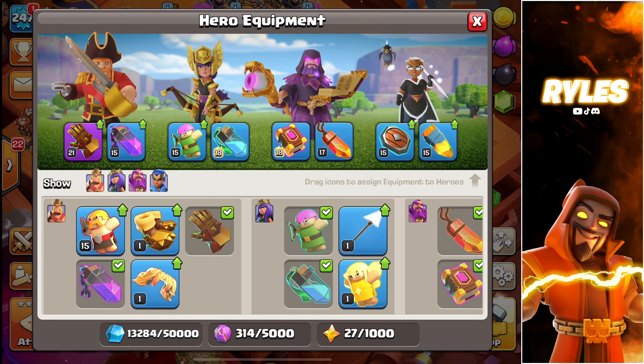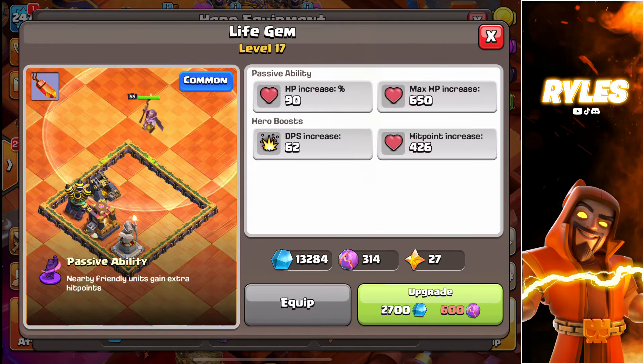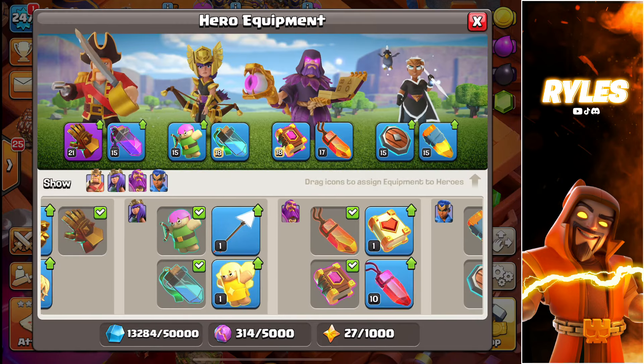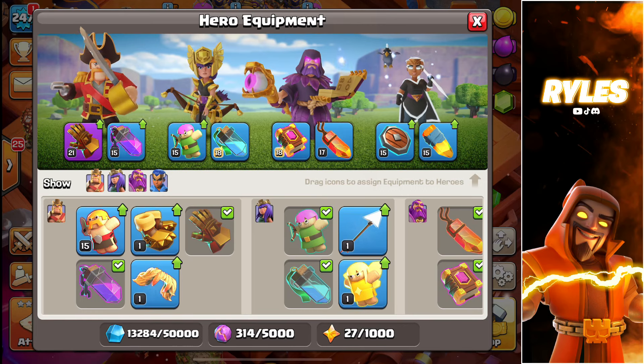The next thing I will do is probably upgrade this to level 18, and after that the rage or the giant gauntlet again. Royal Champion I don't think she is that important at the moment because she will get some new perks. The archer puppet on the Queen is probably not the best either, because in maybe a month there is a new epic equipment for the Queen, so I'll probably take that one.